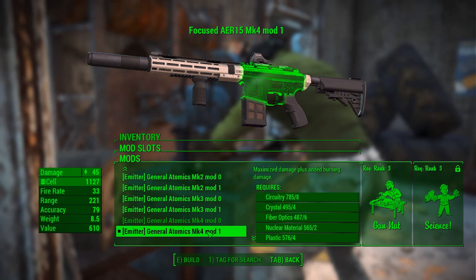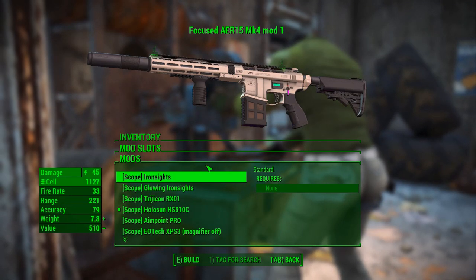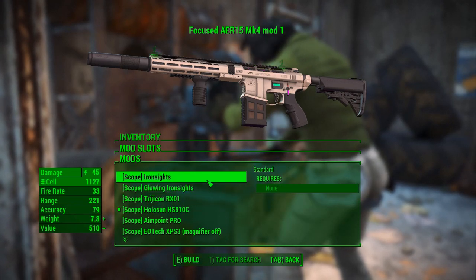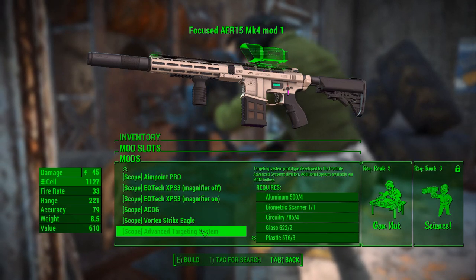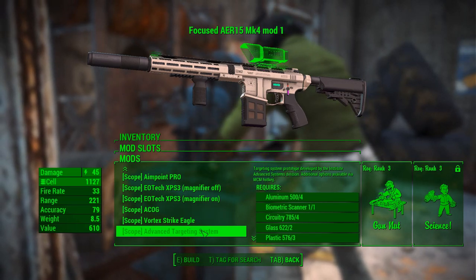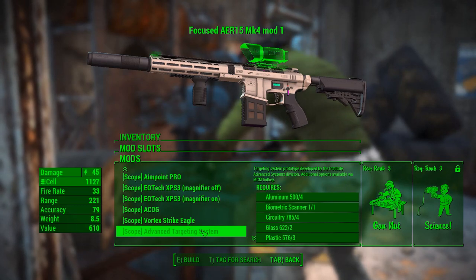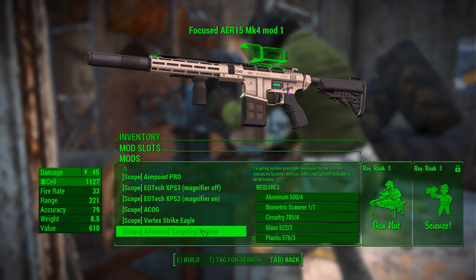It's a cryo emitter, which will freeze your target to death. If optics are your thing, there are nine different options, ranging from iron sights all the way up to the advanced targeting system from the Institute. That gives you extra options like different magnification levels, you can track different types of targets, and you have different levels of night vision available.